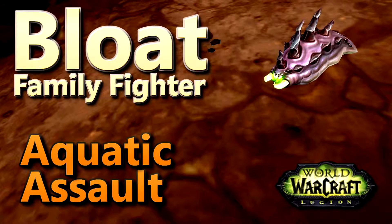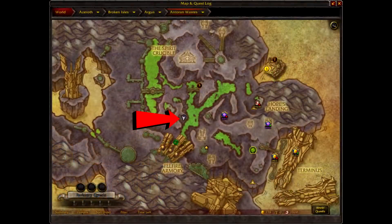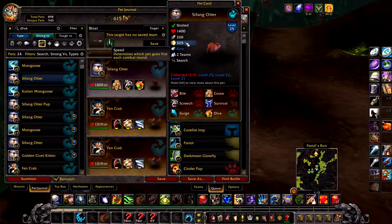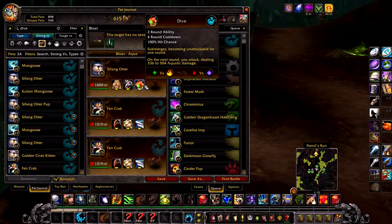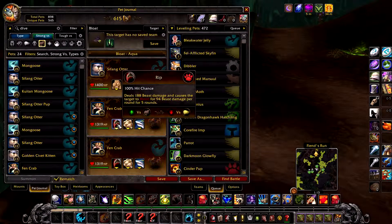This is how I defeat Bloat using all aquatic pets for the Aquatic Soul part of the Family Fighter achievement. In your first slot, any aquatic pet such as an otter with a speed above 291, with the following abilities: Gnaw, Screech, and Dive. In your remaining two slots, any crabs with Rip and Blood in the Water.